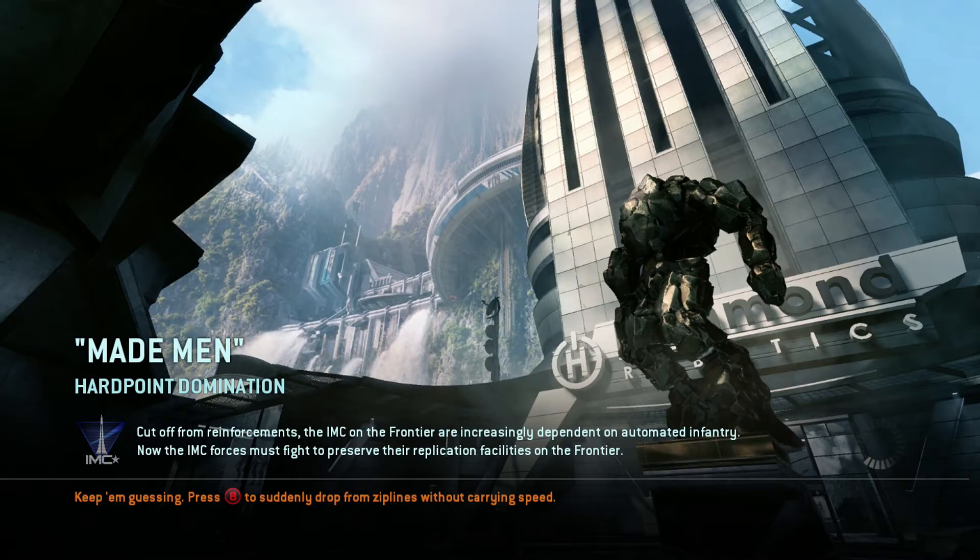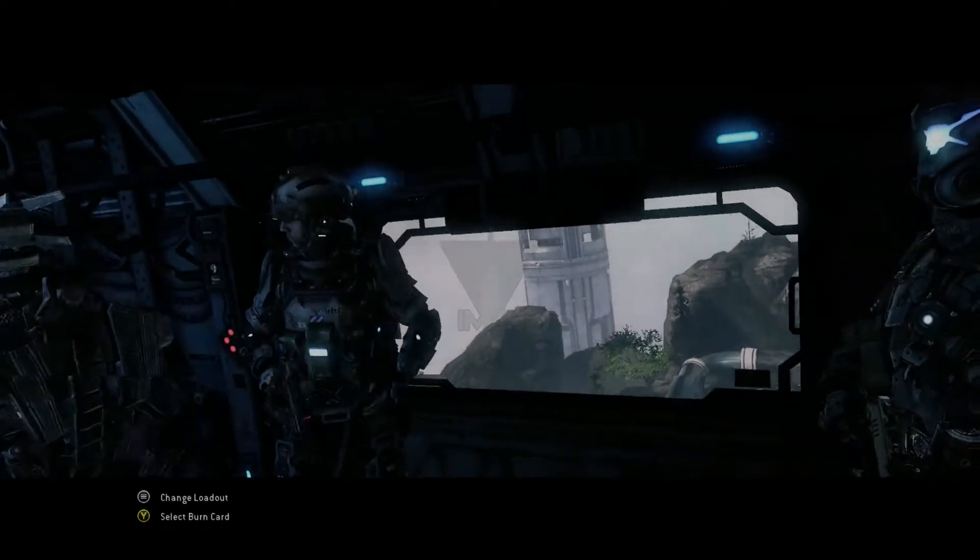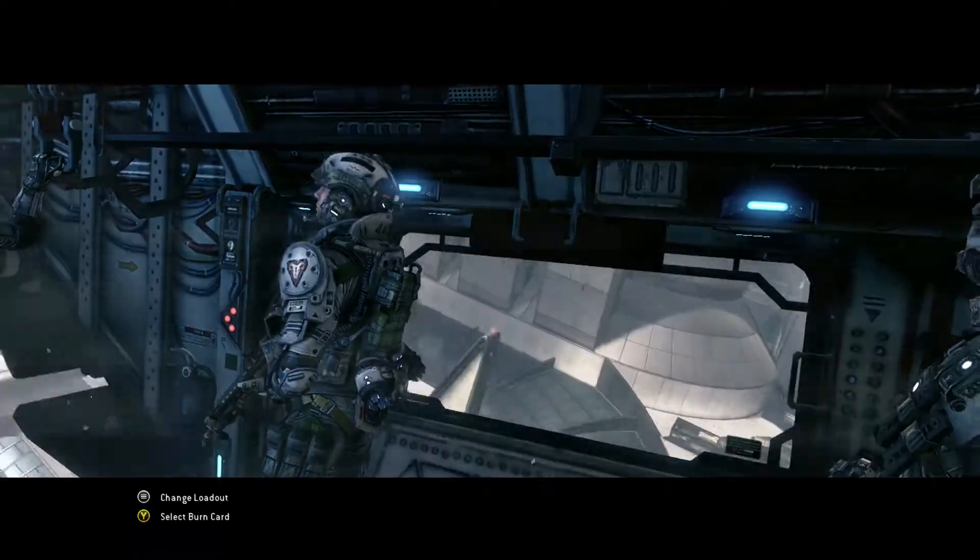The best way to do this is jump into campaign mode, go to the last mission — it's called Made Man. That's a map around the Hammond Robotics building, and this level is full of spectres. For the achievement you gotta hack 20 spectres, and you will get this within one match with this tactic.